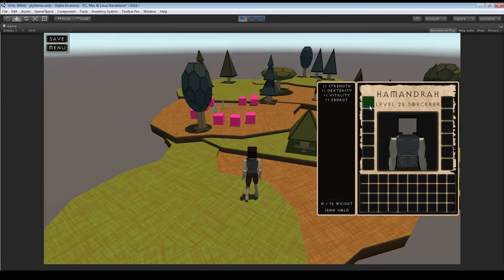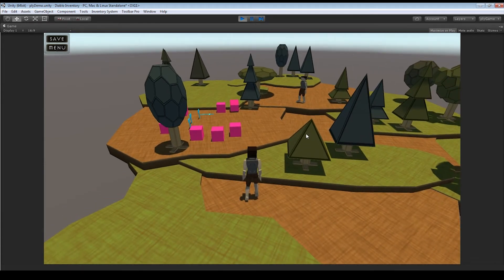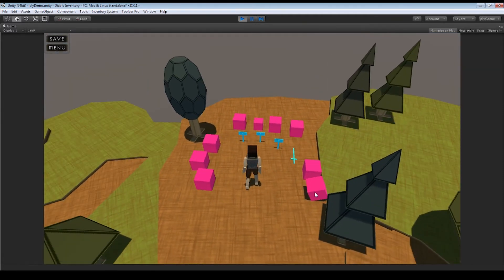The level display is just a string — a space, then the level, then another space and the class. I'll show you all the blocks for that when we get there. We can press Escape or press I to toggle the inventory open and closed.